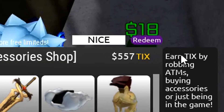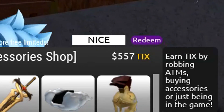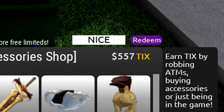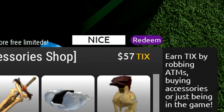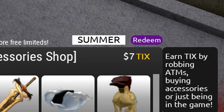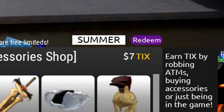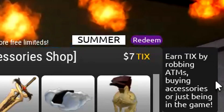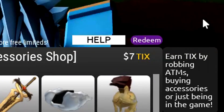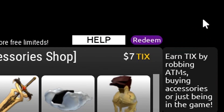I'm also going to be showing you guys the cape codes in a moment. Right now these are the money codes. We've got the code NICE, we've got the code SUMMER, and after SUMMER the very next code is HELP — so redeem the code HELP.